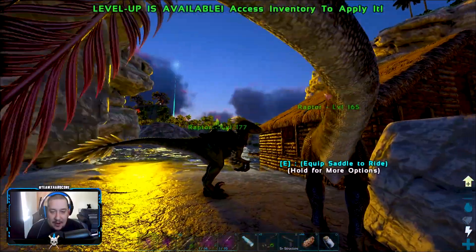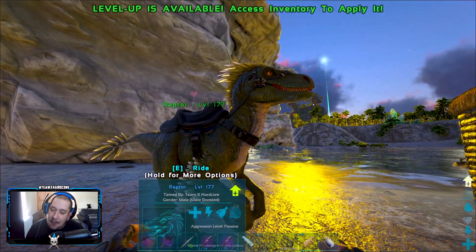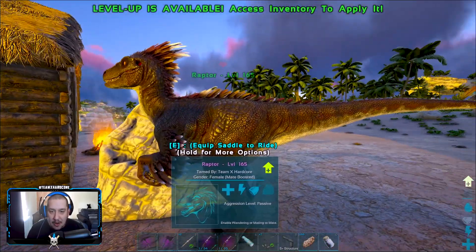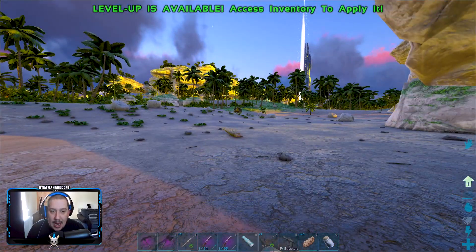We also went out and found ourselves a cheeky little raptor - it was a kind of off-the-cuff tame - but yeah we got a raptor nonetheless. And off camera I went and got myself another raptor, so we've got a mate-boosted pair of raptors now which is pretty damn cool.